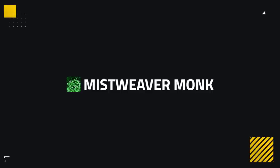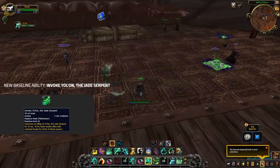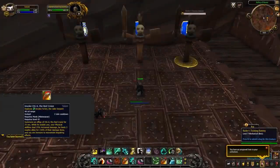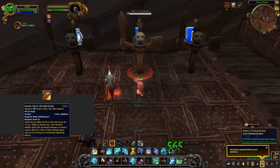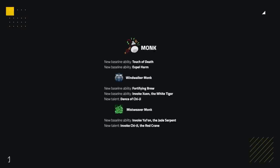For Mistweavers, they're receiving a new baseline Yu'lon which will dart around and heal targets for a moderate amount. The talent Invoke Chi Ji has also been reworked — whilst up, you become immune to all movement-impairing effects and deal 25% additional physical damage, and will heal all allies for 150% of the damage that you deal. So it acts sort of like Way of the Crane. Combine the two and Mistweavers are going to be doing a lot of damage and healing a lot whilst doing so. Although Mistweavers will have a lot of added damage and play more to their Fistweaver class fantasy.